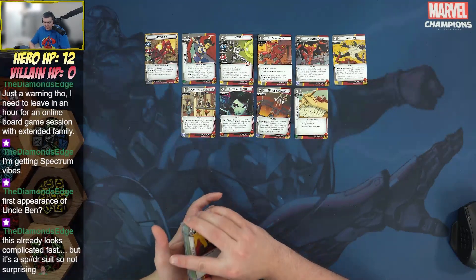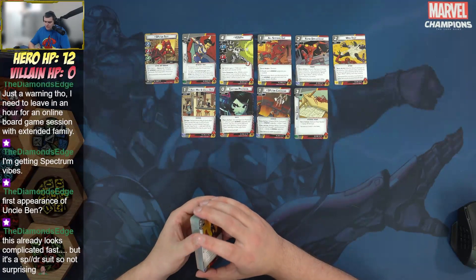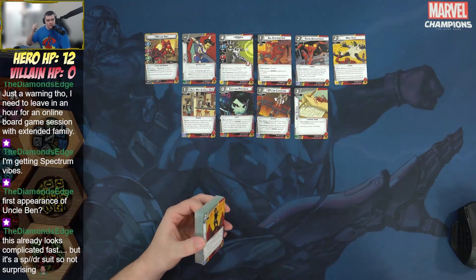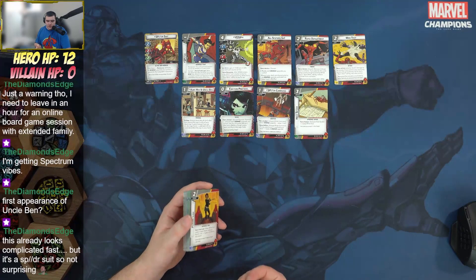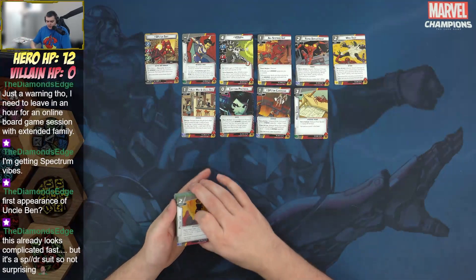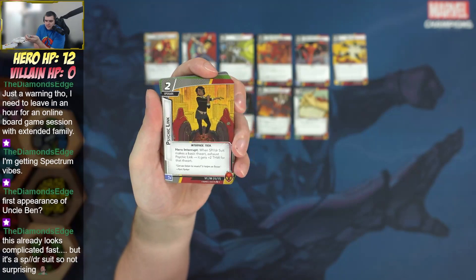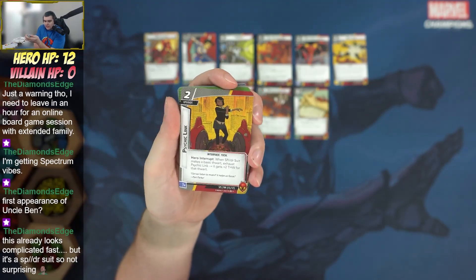I've seen people liken SPDR to the closest we'll ever get to an engine builder in Marvel Champions. If you know me, I love engine building games, so I'm really excited to try her out. Our next interface upgrade is Psychic Link: when SPDR Suit makes a basic thwart, exhaust it and Psychic Link gives plus two for that thwart. The SPDR Suit has a 2/2/2 stat line, so this becomes a four thwart very quickly.